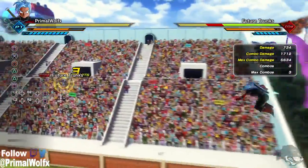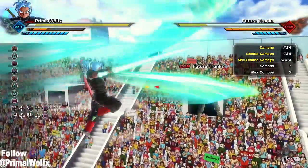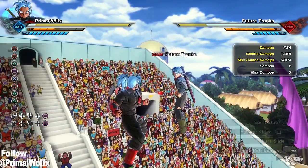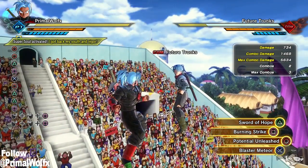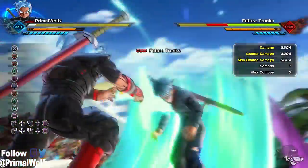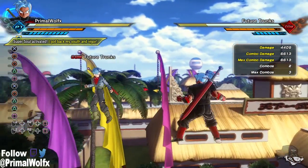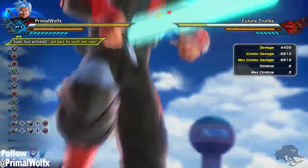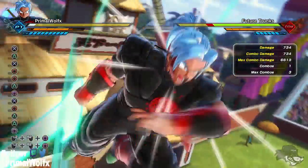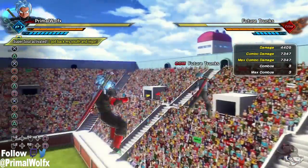Square-square-square does 1,712 damage. The stab does 734. The twirl does 1,468. Now the big stab attack — hitting the X button while in this mode — does 6,613. If you combine a stab then hit X, that's 7,347 damage just for that. Beautiful.